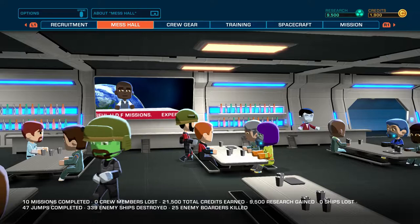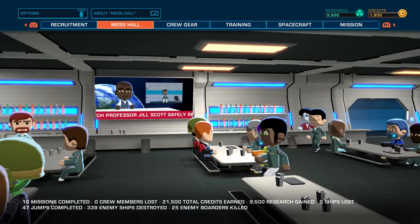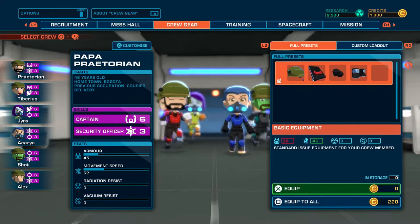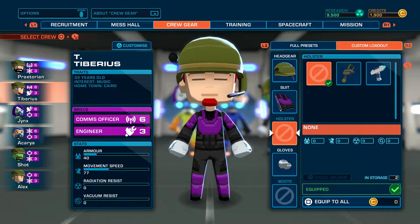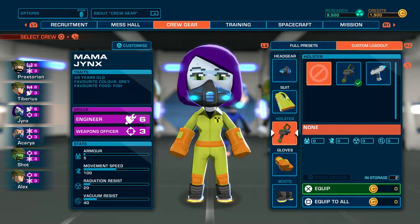Hey, what's up guys, I'm Praetorian and Jinx here, and welcome back to Space Crew on the PlayStation 4 Pro. I don't remember if there's anything we're supposed to be buying for our crew, or if we unlocked anything last episode. We did find out we could change colors, and a patron requested we change his color to purple, which is a fine color — Jinx's favorite.